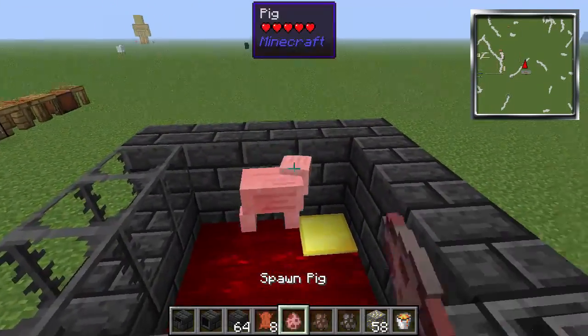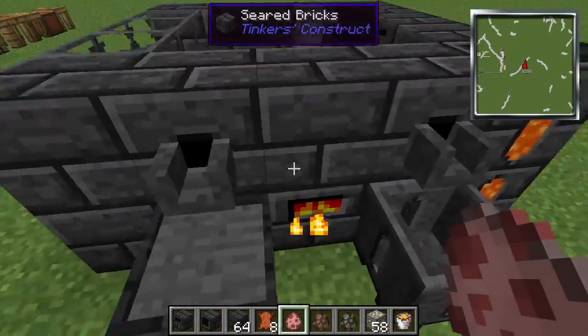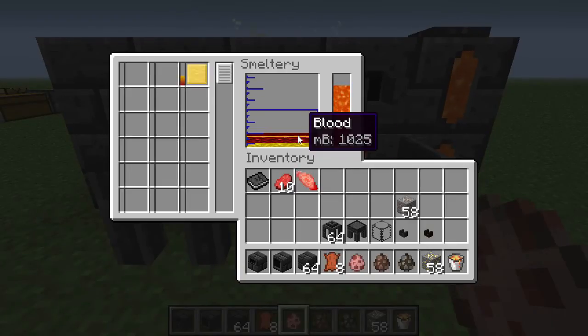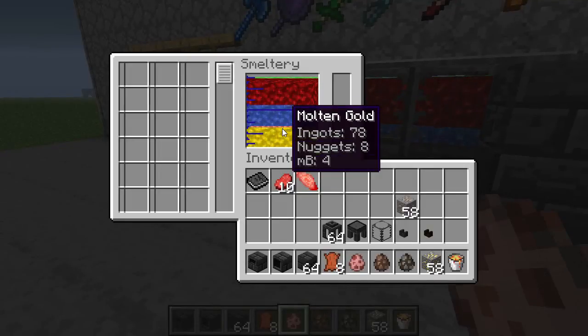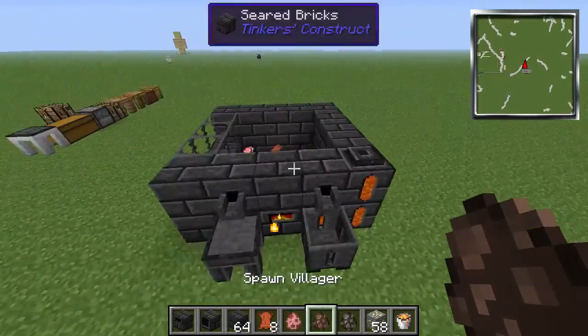If you put pigs in there as well, you can get pig iron in Tinker's Construct. Sometimes it shows up, sometimes it doesn't. I did it earlier and it showed up — I smelted one pig and there it is: pig iron.